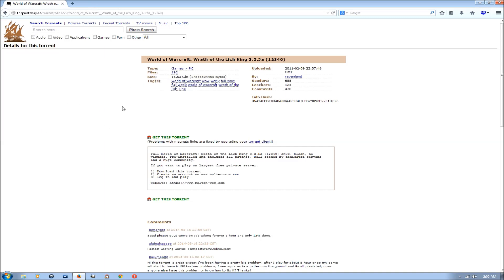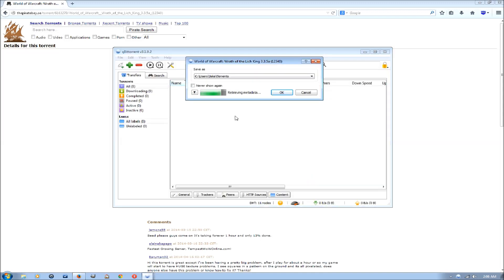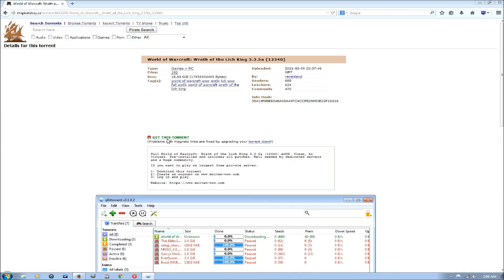To download this you'll need uTorrent or BitTorrent, but I don't recommend either of those because of their privacy policy — they keep track of things you download and other stuff like that. So I use something called QBitTorrent, which you can find just by searching on Google. When you hit the magnet link, it'll start downloading.